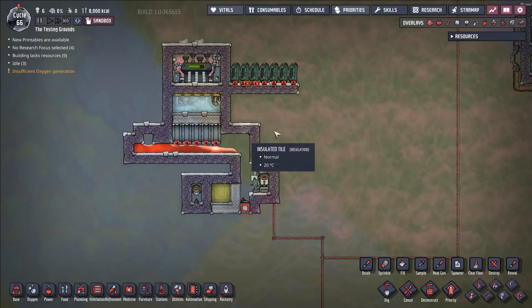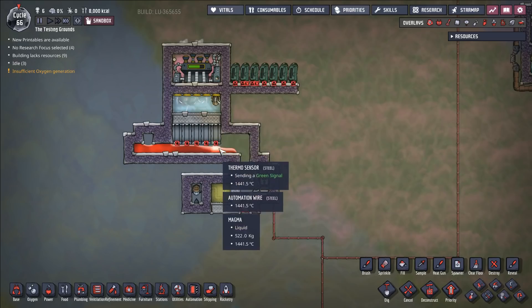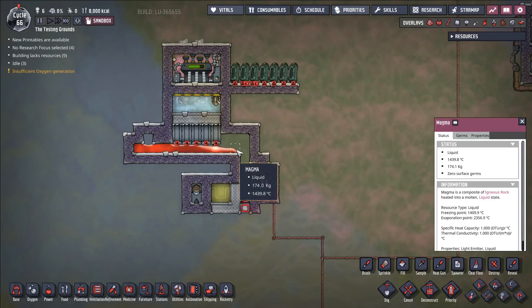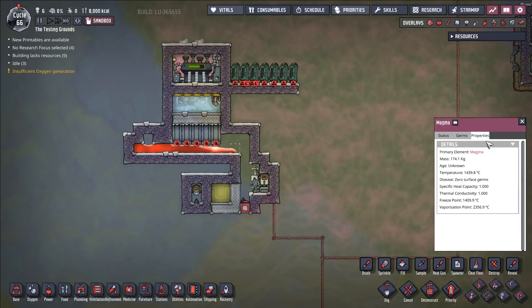But in any case, let's imagine this is a volcano. We have a steam turbine here that is cooling things down, but the only purpose of the steam turbine is to cool down the magma to just above the point where it will solidify — and we're not even doing that great of a job with this magma.